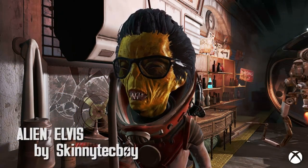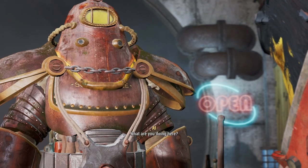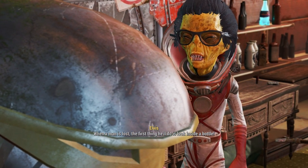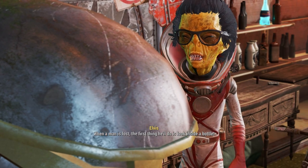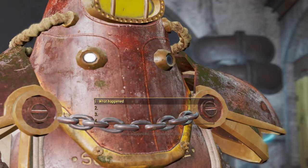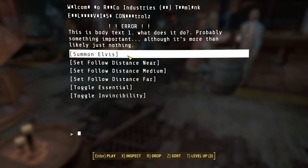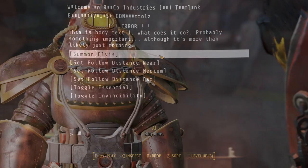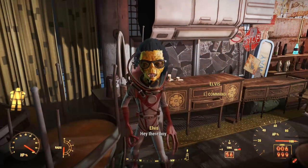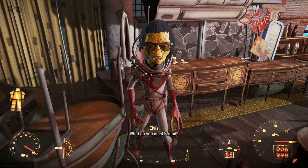Alien Elvis by Skinny Tech Boy. Alien Elvis is a fully-voiced standalone companion, and he's got the hair to prove it. You can find him at the Third Rail hanging out if you want him to join along for your adventures. There are over 200 lines of dialogue, with some singing as well. You also get an Elvis controller, which will help you summon Elvis, set follow distance, and toggle whether or not he can be killed. I really like this mod — Alien Elvis is fantastic. He's pretty funny too, and a good companion all around.